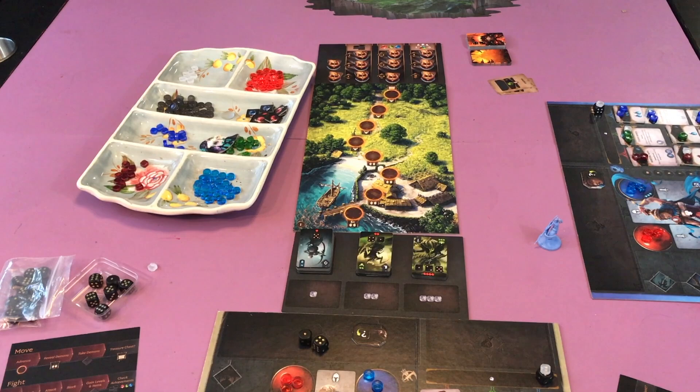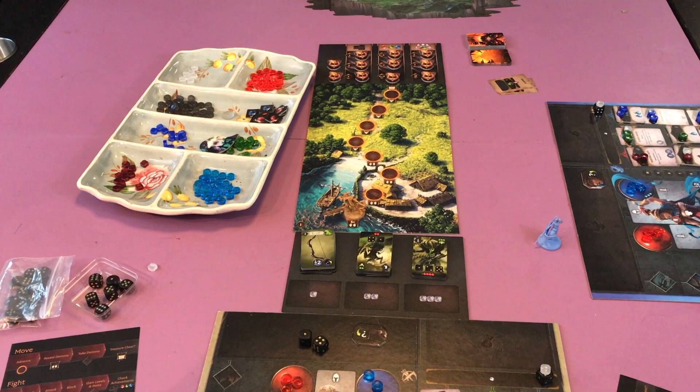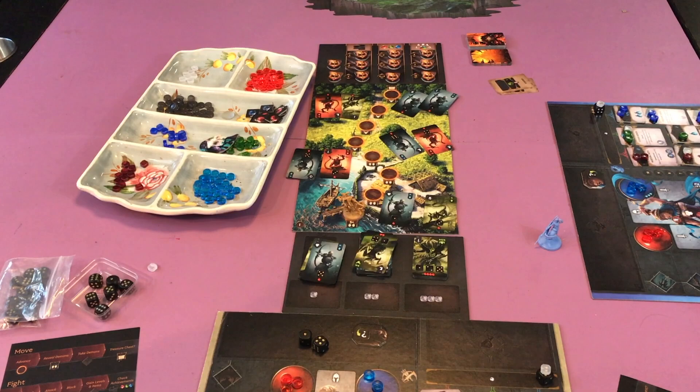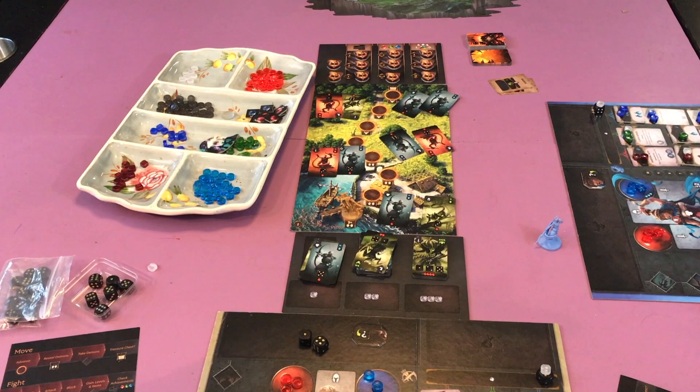On the very first turn of the game the player will have to do a move action. You can see he'll move to that space there and it says five with the level one monster symbol in pairs. So there's gonna be five pairs of these guys laid out. You're gonna want to choose your set based on variety, probably wanting different dice numbers and going for sets that you need to upgrade your skills.